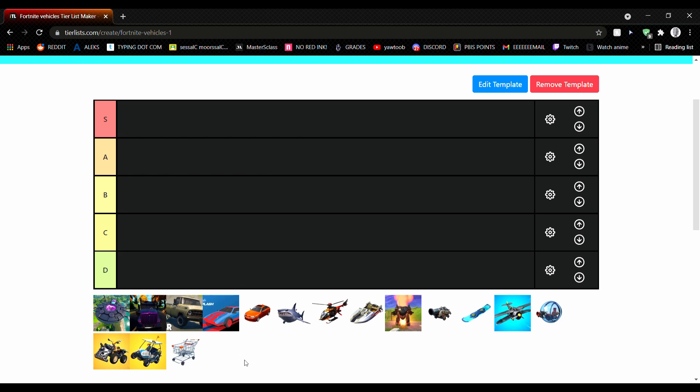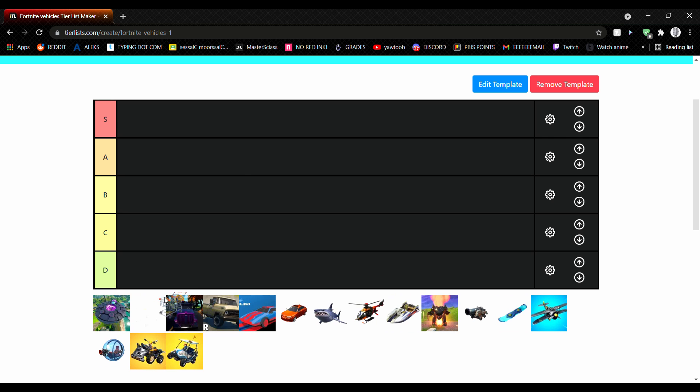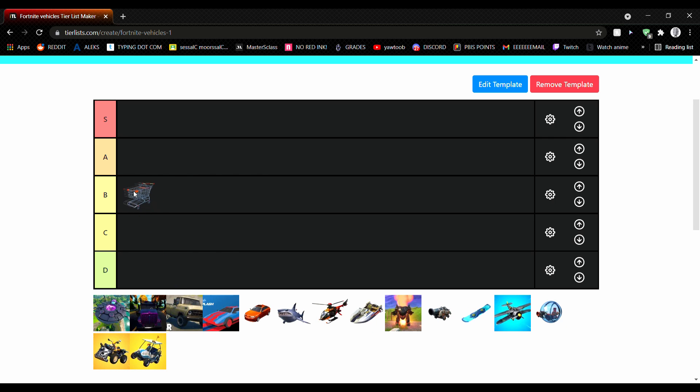We'll be starting off with the shopping cart. This was the first vehicle ever added to Fortnite. It's not super good, but it was the only mobility item in the game besides impulse grenades, and the blue ones are just terrible. I've used these a couple times in Creative. They're kind of slow, but because of the OG-ness, they get B tier.